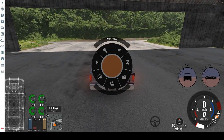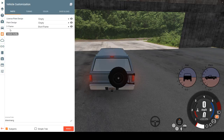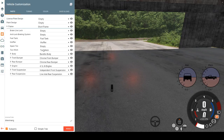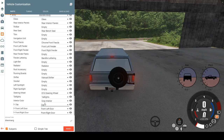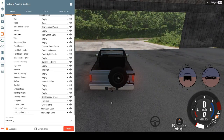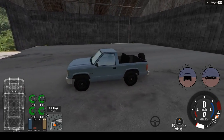If we go into vehicle configuration — we wait for it to load up here, I don't have the fastest computer, and the CPU fan fell off this morning. If we go to Bandito body and scroll down to cap, we can completely remove the cap from the truck itself, and then you can see we've got a whole new truck pretty much.